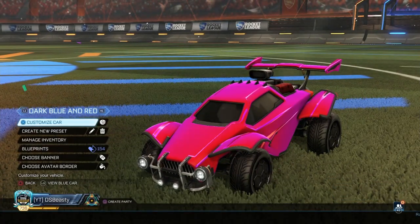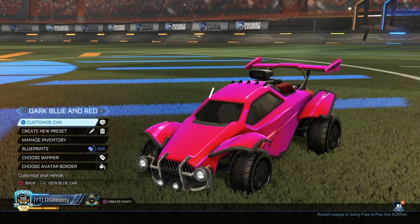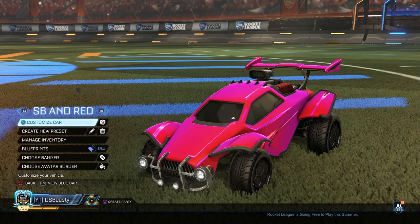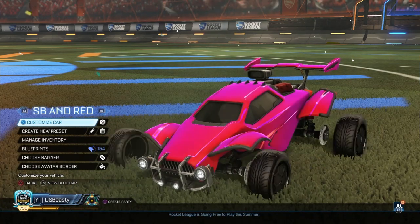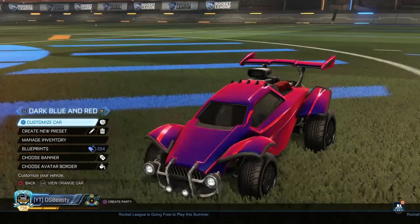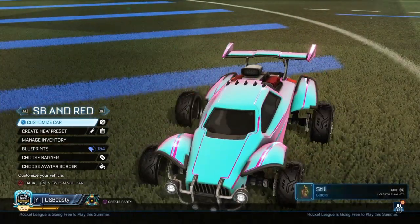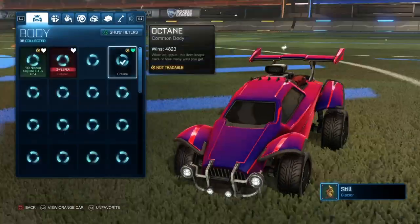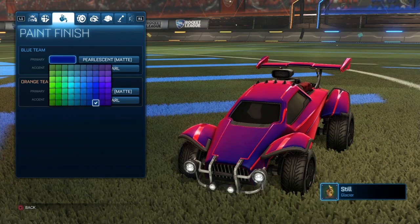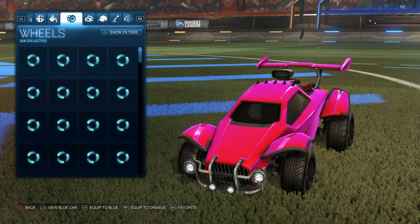Moving on to my next preset — dark blue and red. This one has more of a chill vibe. The red just feels more chill to me, while this other car makes me feel like I want to properly sweat. I don't know exactly why, I just feel it more. It's literally the same setup as before — I'll show you the colors again.